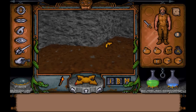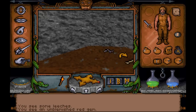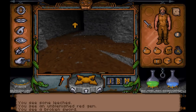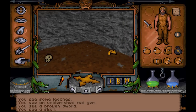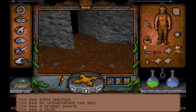Another skull. Little leeches. And an unblemished red gem, which we'll throw in our strong box - into the little bag with the ruby. There we go. Two rubies and a red gem.